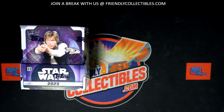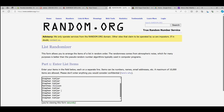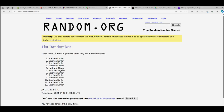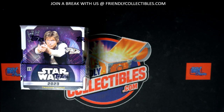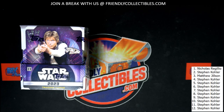This is going to be 301 Top's Finest Star Wars. First thing we're gonna do is go over here at random and we got everybody — Stephen K down to Stephen K. The only other two people in is Nicholas R and Matthew J. So we're gonna go seven times through to determine our pack order. Three, four, five, six, and seven right there. Nick's gonna get the first pack, then Stephen K, then Matthew J, and so on.